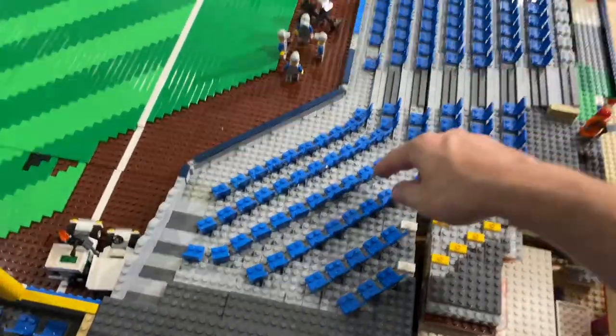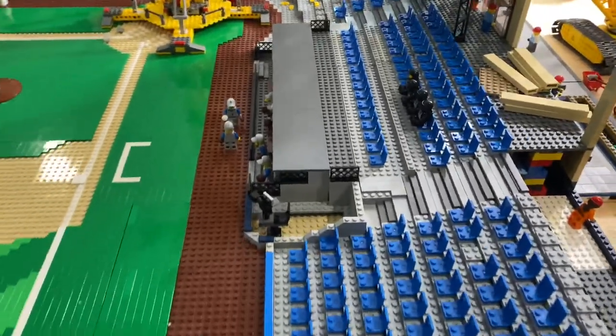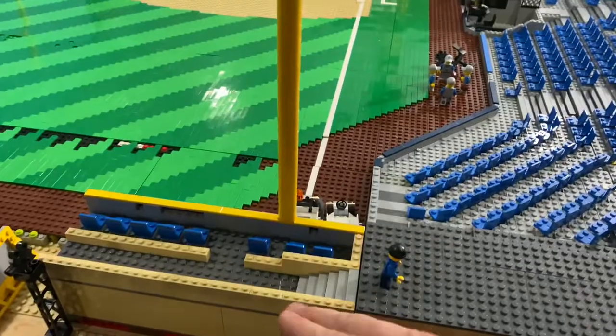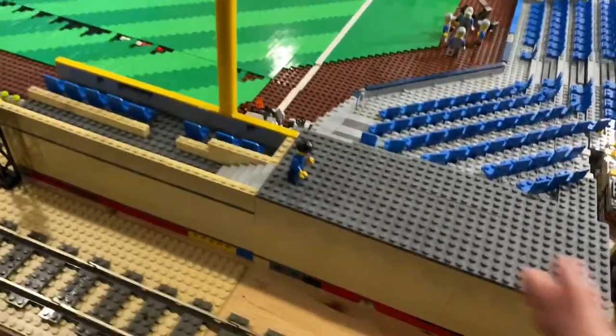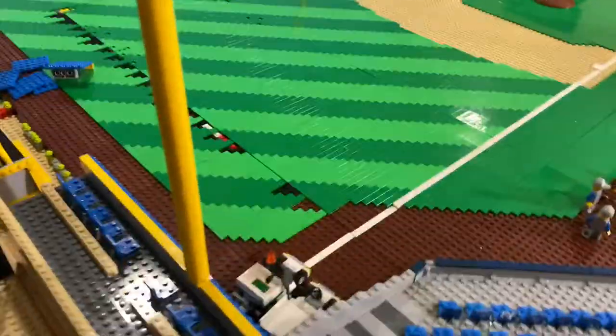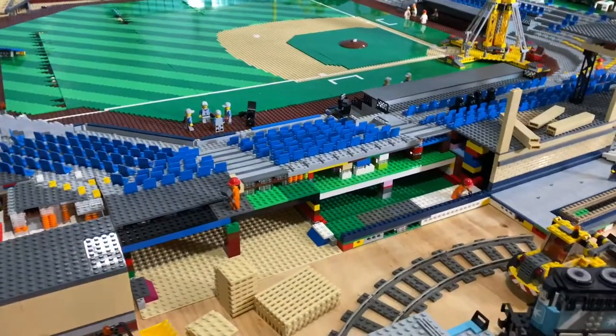I rebuilt a couple of sections in here. Got some seats down, so it's starting to come back together a little bit. Got to rebuild this — got the outfield wall here. I still need to figure out how I'm going to do the outfield seating; it's going to go over the train, so there's gonna be a little train tunnel there. You can see the foul poles are back up holding it down. Exterior stadium over here is waiting on some much needed parts — orders coming in soon, hopefully.